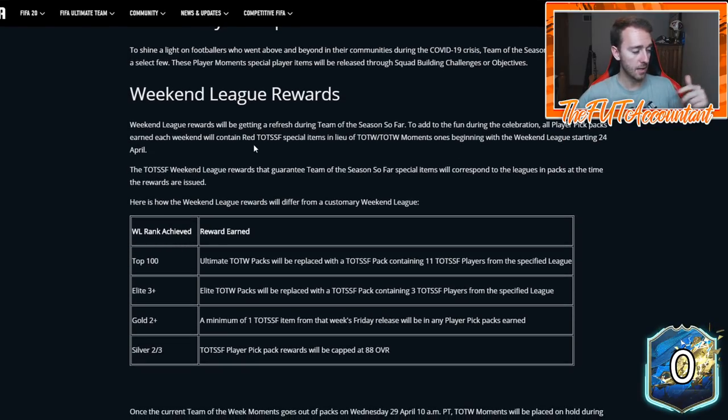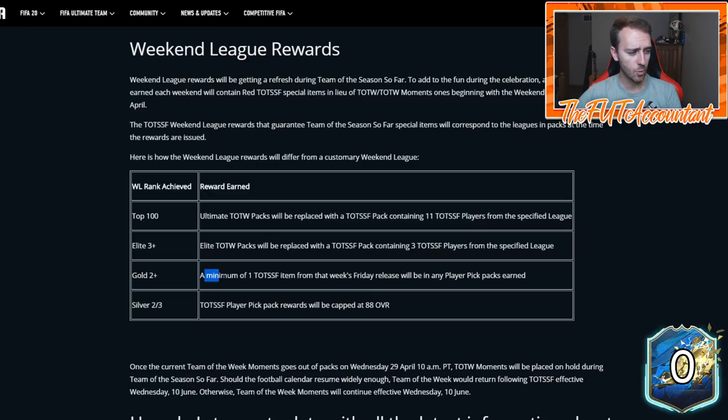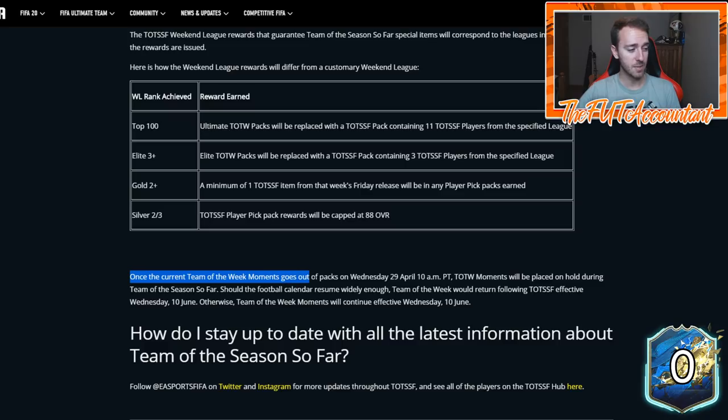EA made this confusing graph about league rewards but it's going to be the exact same as last year. You're only going to get one Team of the Season item at first, but when you read further, Team of the Week and Moments cards are no longer coming out on Wednesdays - there won't be any Team of the Weeks from here until June 10th or until most of the football calendar resumes. Right now only the Bundesliga is coming back soon. You need Gold 2 or higher to be guaranteed somebody from the main league.